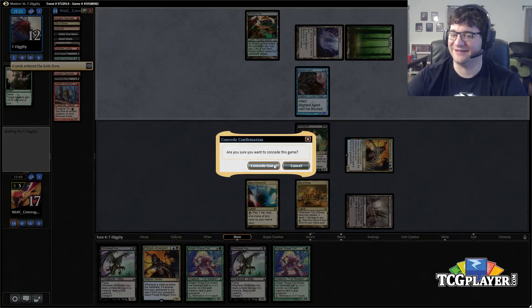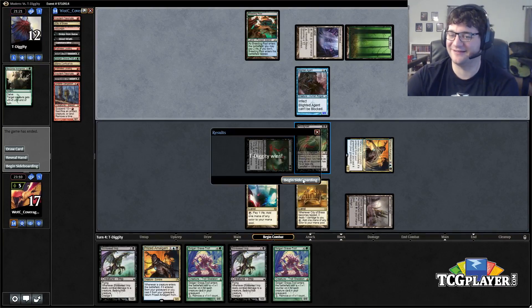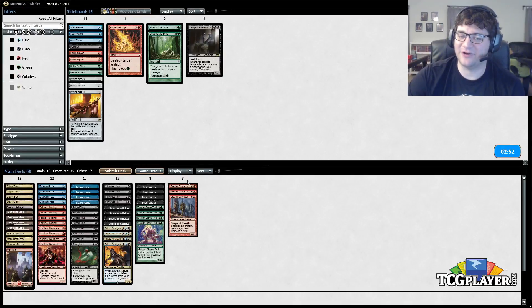We've died. Let's get that Dark Blast in here — it's very good against this deck. A lot of times I board out Gargadon, especially in a matchup like this where there isn't a lot of blocking going on. Street Wraiths come out, and Vengeful Pharaoh should be pretty good here as well.